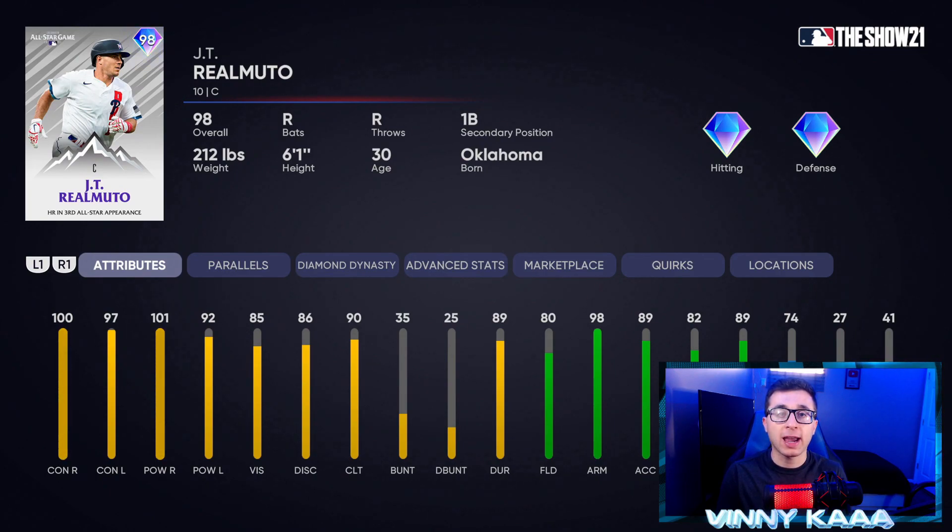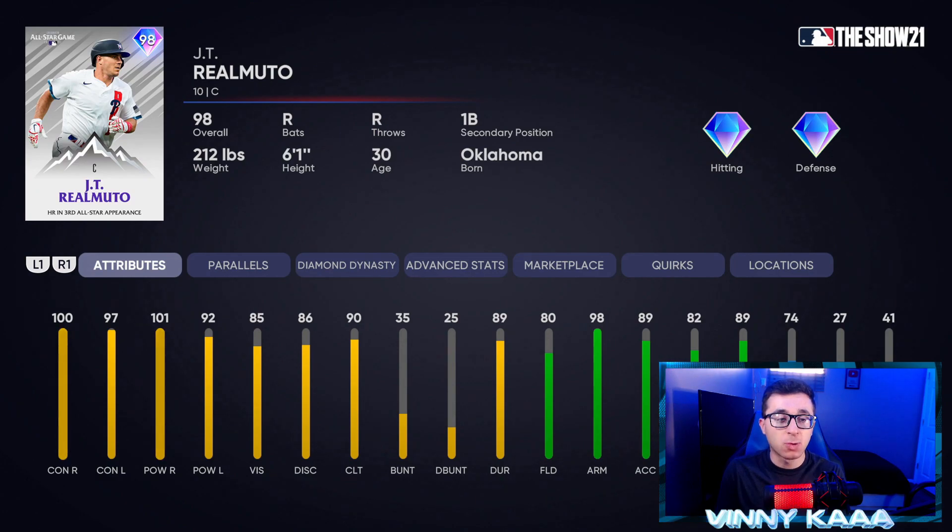At number 2, we have the 98 overall All-Star Game JT Realmuto with diamond hitting and diamond defense. Like I said earlier, the Team Affinity Season 3 card is essentially the same card, except this All-Star Game version has better hitting stats against lefty arms: 100 contact against righties, 97 against lefties, 101 power against righties, and 92 against lefties. The defensive stats are the exact same: 80 fielding, 98 arm, 89 arm accuracy, 82 reaction time, and 89 blocking. 74 speed — the fastest catcher on this list. If you want to pick him up, he's 94k on the market.